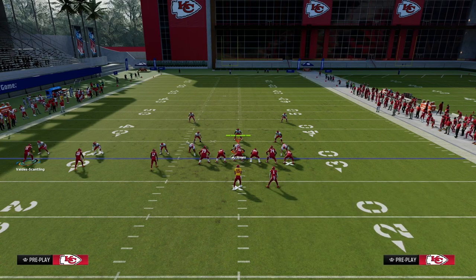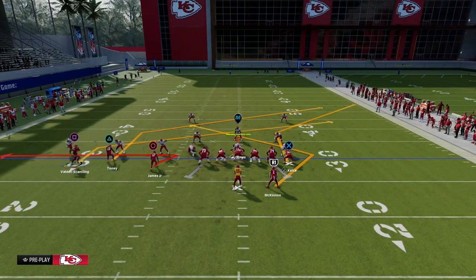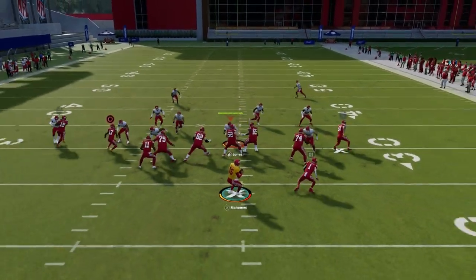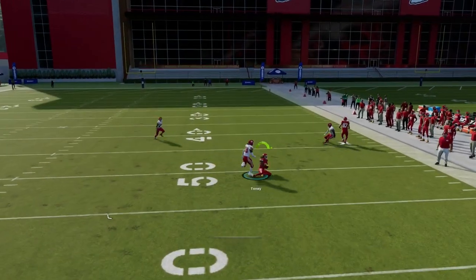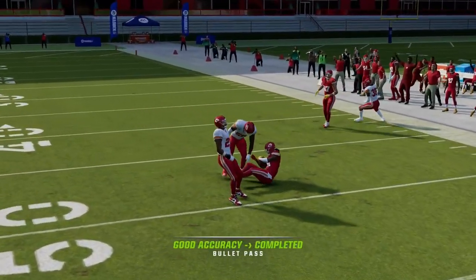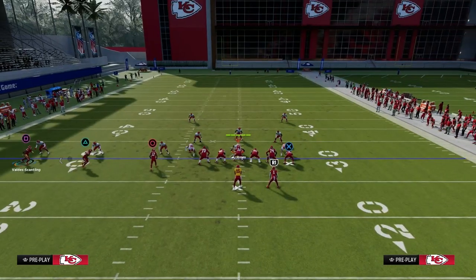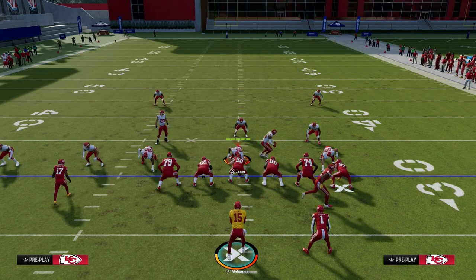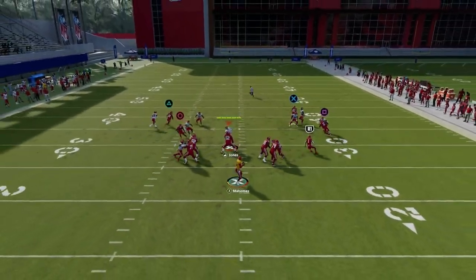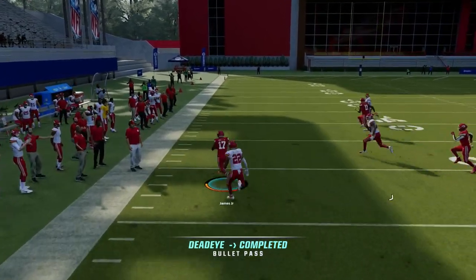A lot of people have Backfield Master right now. You can utilize the Backfield Master running back apprentice route where you put the running back on the Texas route, and you can utilize that in the same way, shape, and form that we're utilizing motion slants out of this formation. This can introduce variety so that you're still basically running the same concept, just now doing it with the running back on a motion rather than a motion slant.